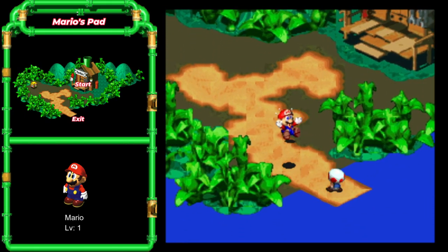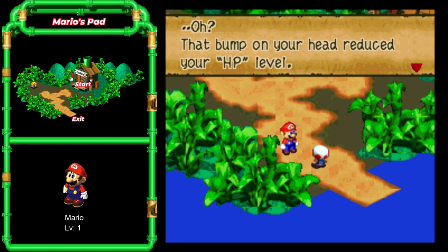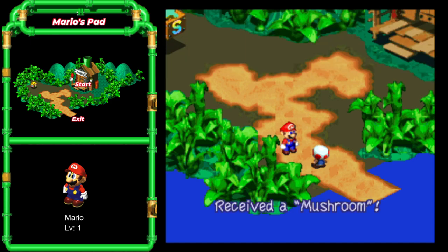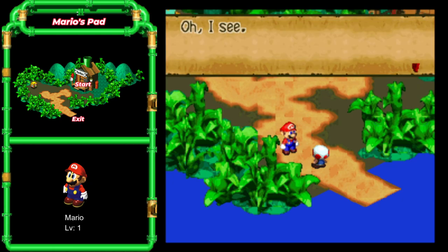Gotta go back to that ye olde world map. Bump on your head — reduce your HP level. One of Mushroom Kingdom's famous items ought to perk you right up. Free mushrooms? Heck yeah. Just hit 'Of Course I Do' and you get a free mushroom on top of three that he'll give you anyway.